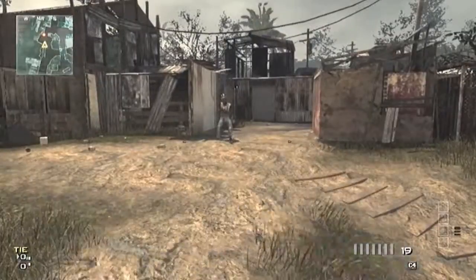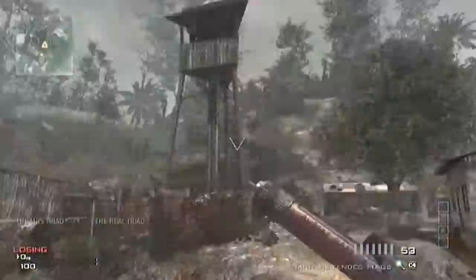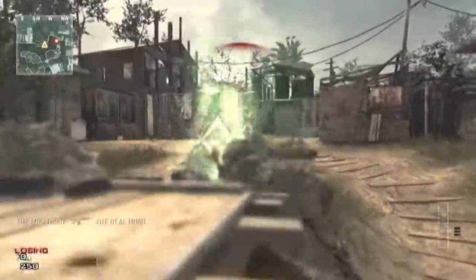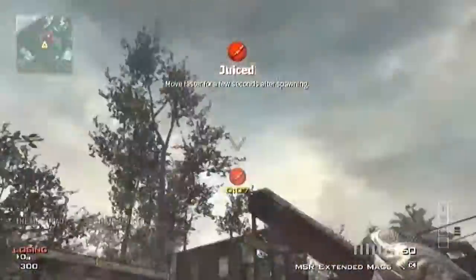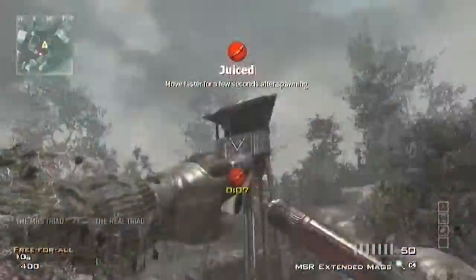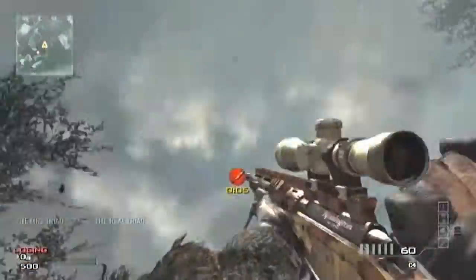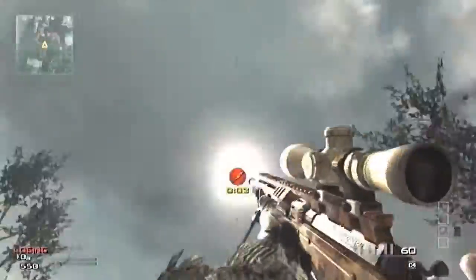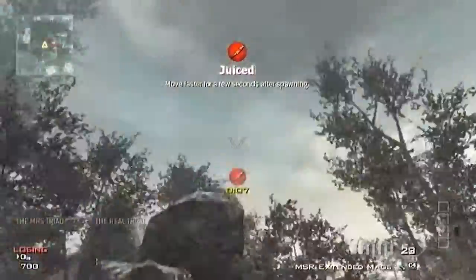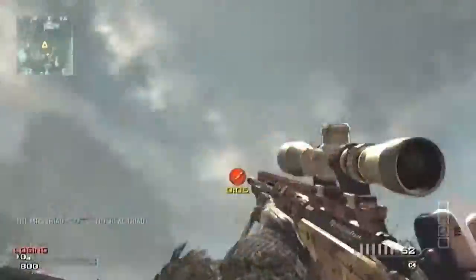It didn't work, so I tried on a different map. The reason I switched is because the big dome structure on the Dome map was obstructing my view — I thought maybe the MOAB came from that direction. So I moved to a more open map, Village. He also says to stay on the edge of the map, so on Dome I was as far to the edge as I could go, and on Village I did the same.